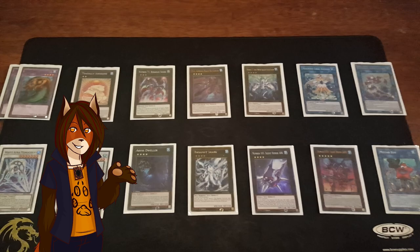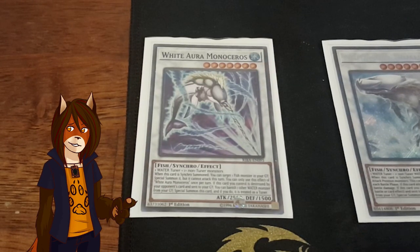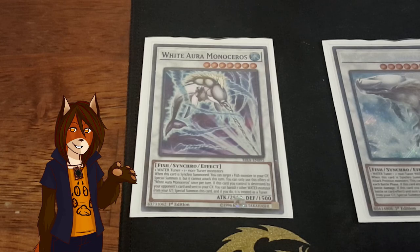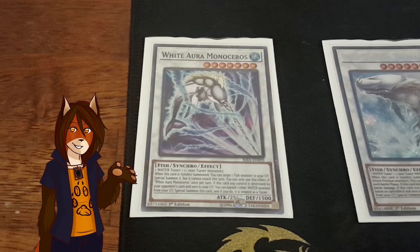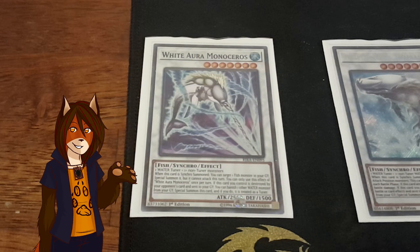Finally, we finish up with the extra deck. First off, I have a pair of Rare Fish, which is my Instant Fusion target. One copy of the brand new 7-star synchro Wide Aura Monaceris. Just like all the other Wide Aura synchro monsters, if it happens to be destroyed in battle or by card effect and sent to the graveyard, I can banish a water monster out of the graveyard to resummon it, treated as a tuner monster for the rest of its existence. Its unique effect is that when it's synchro summoned, I can special summon any fish monster from my graveyard, but that monster cannot attack. This has made Coelacanth extremely easy to pull and extremely abusable with all the graveyard drop cards I have now.